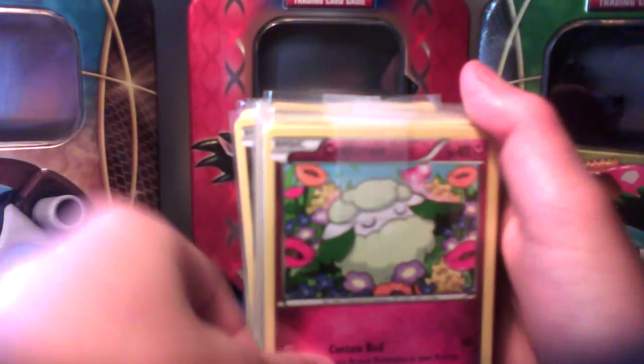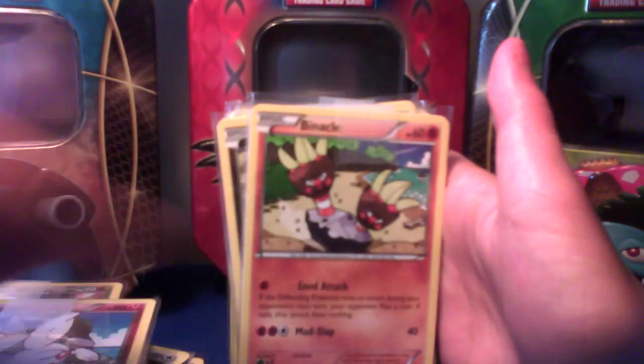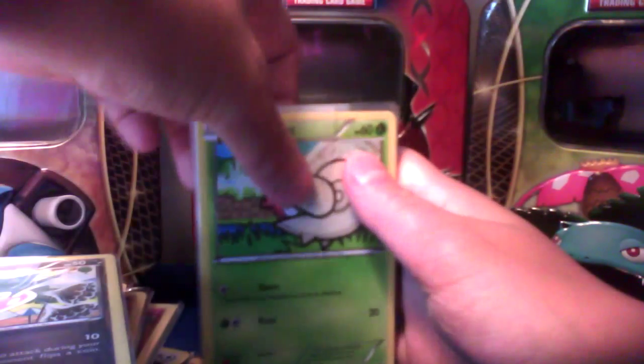You can get a Meowth, Tropius, Cottonee, Persian, Swablu, Plusle, Shaymin, Togekiss, Binacle, Dino Meowth, Inkay, a Shellmet, and a Pikachu.